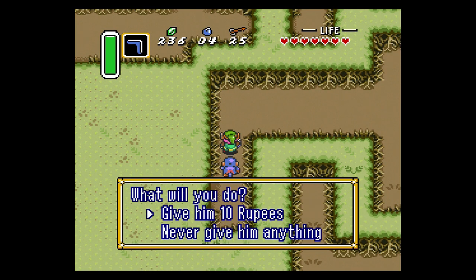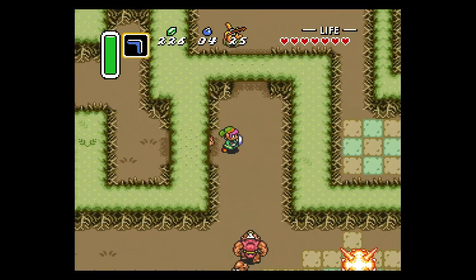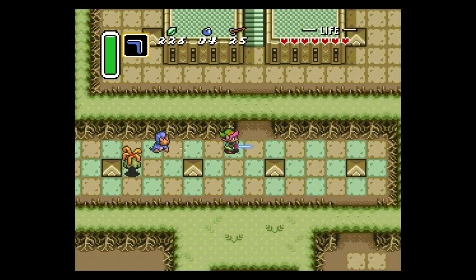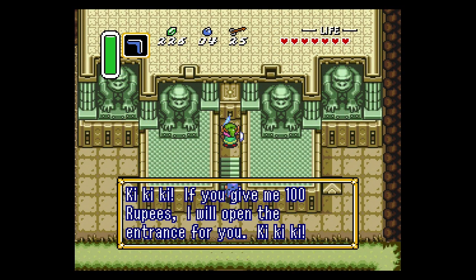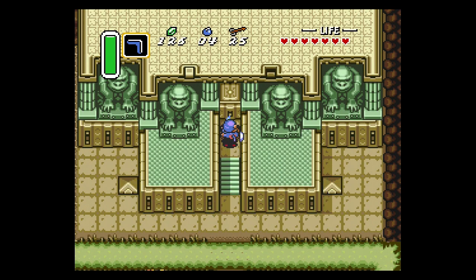Once you get out of the hedge maze, Kiki will talk to you, ask you for 10 rupees, and then he will say that he's going to keep you company. You want to make sure you don't take any damage while Kiki's following you, otherwise Kiki will run away. Go up to the dungeon — Kiki will charge you a whopping 100 rupees — and in exchange he will open the door. If you choose not to pay him, he will run away, and then you've got to pay an extra 10 just to get him to follow you again anyway.